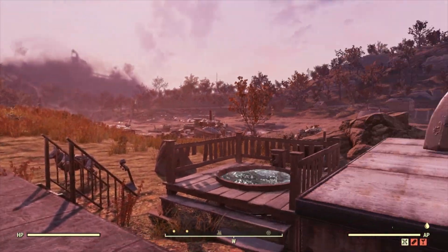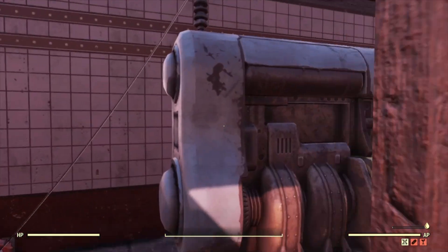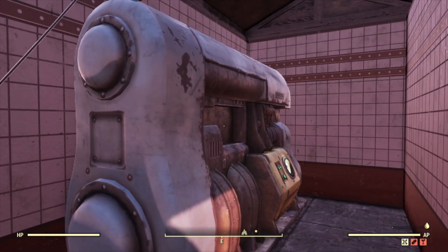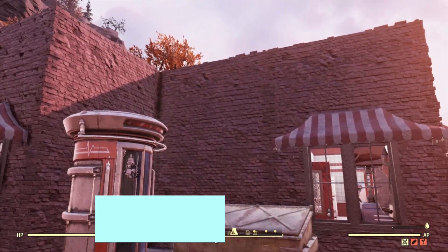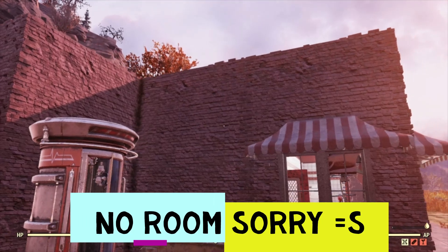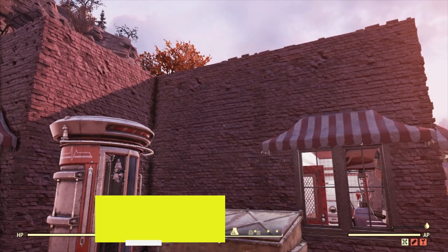There are some extra bits in the back, and over here we have his power station. The one thing you'll notice that's missing is the staircase here, but obviously the way he set it up there wasn't much room for it.